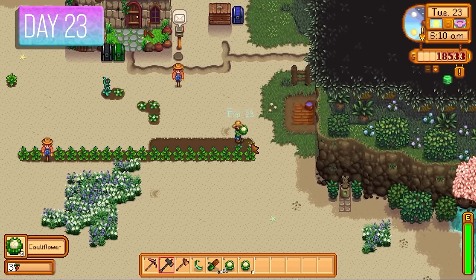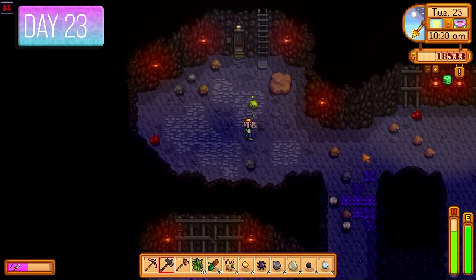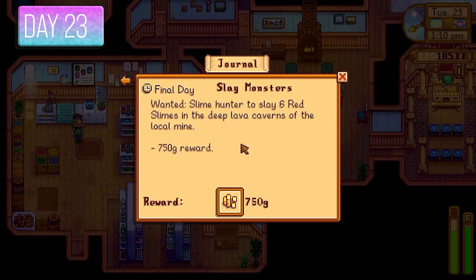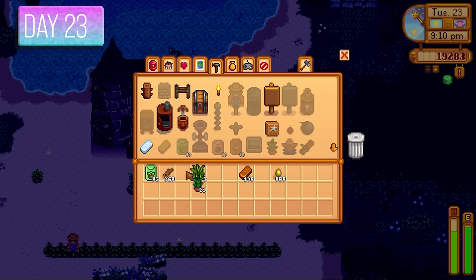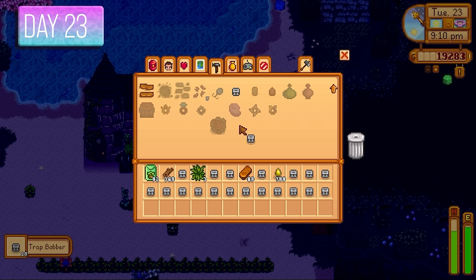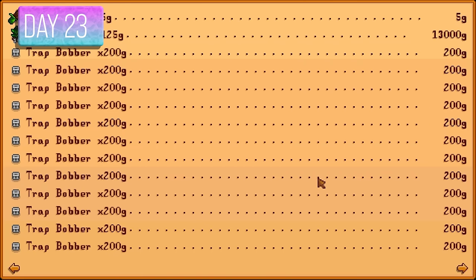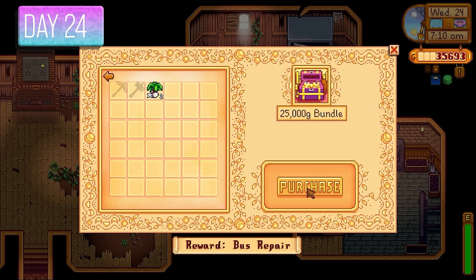Back into the mines looking for resources — more importantly targeting six red slimes. Killed those, spoke to the mayor, and got my prize money. I made even more tea saplings and also made trap bobbers using copper bars and sap. I made almost 34,000 gold today — a trap bobber sells for 200 gold and they're very easy to make, just needing sap and copper bars.